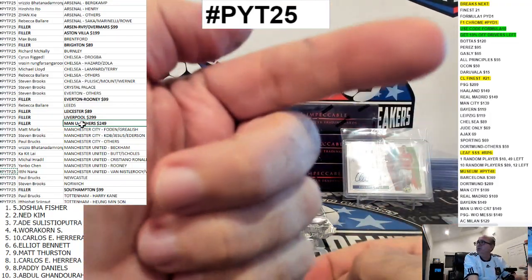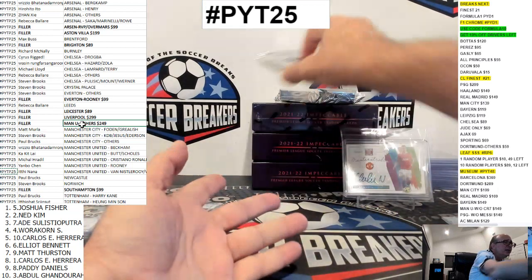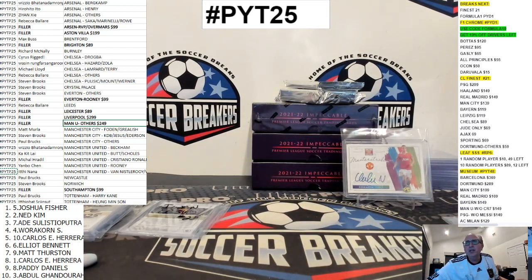By the way, any F1, use that code Formula 10, including Dynasty. Dynasty still has a good bit left but we did sell some today once we did the 10% off deal. Yeah, it's just the atmosphere kind of rubs me the wrong way. I could be wrong, but let's see — we're like only halfway full, not even halfway full actually.